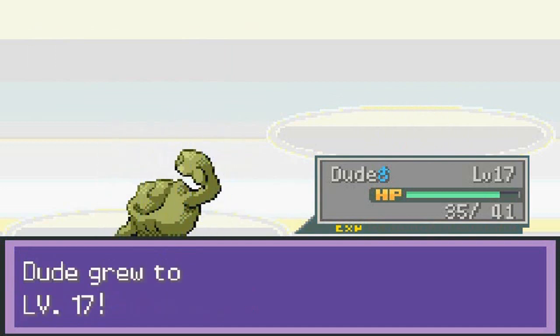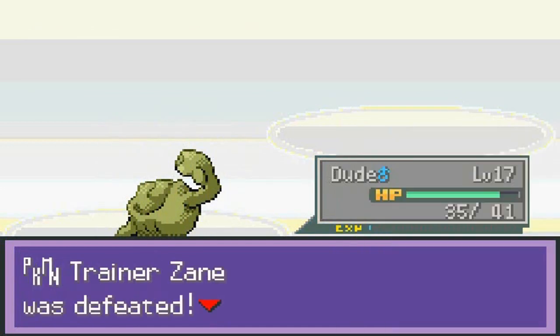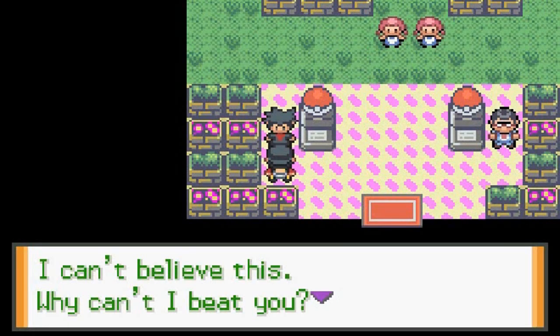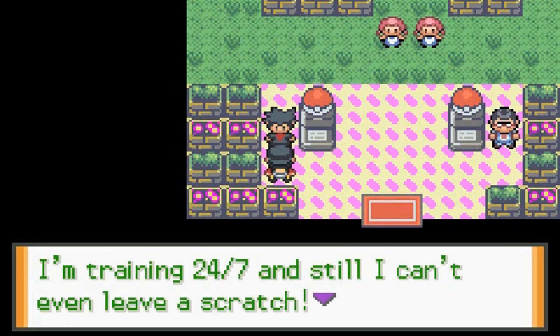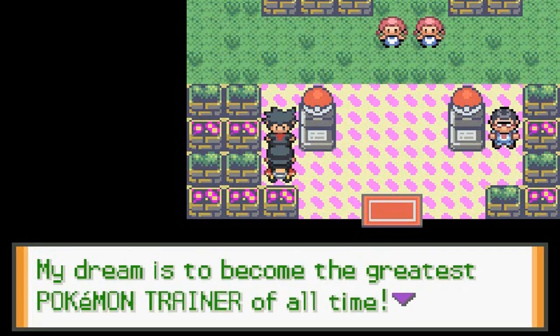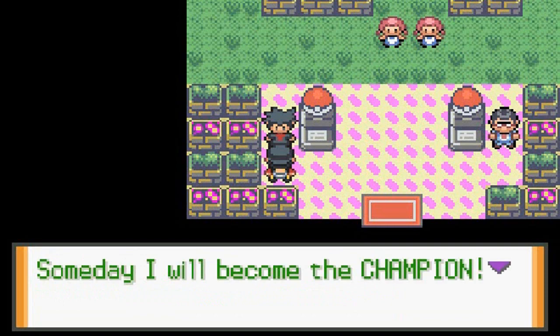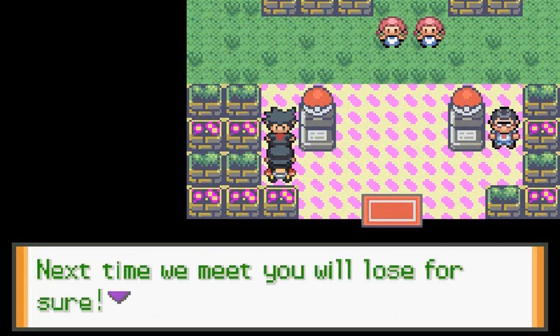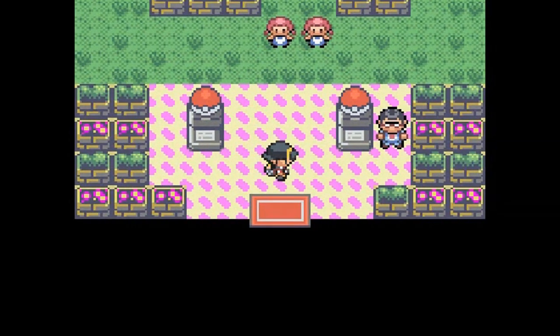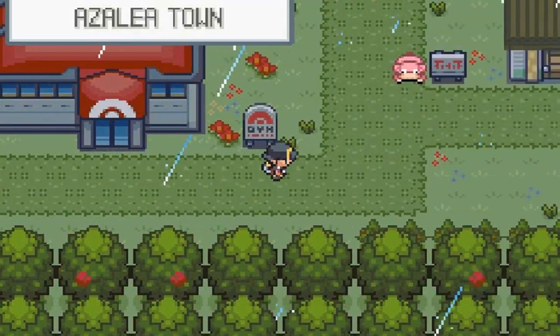Trainer Zane has been defeated! 'Impossible!' It's not impossible, buddy — it's very possible. 'I can't believe this. Why can't I beat you? I'm training 24/7 and still can't leave a scratch. My dream is to become the greatest Pokemon trainer of all time. Someday I will become Champion. Next time we meet, you will lose for sure. Goodbye Draven.' Okay, that was that. I gotta heal up my Pokemon.